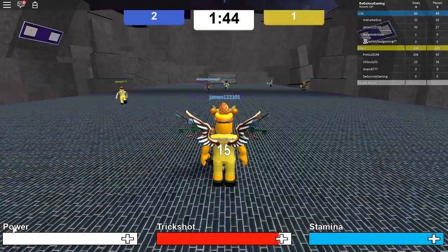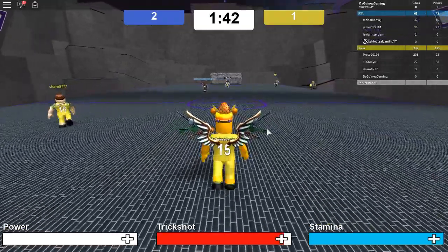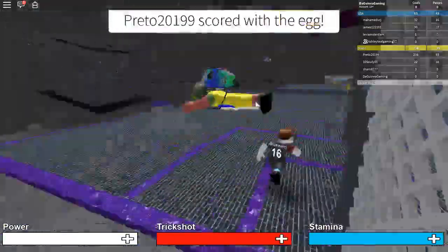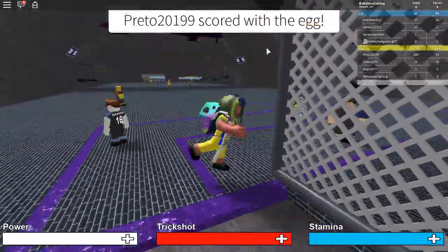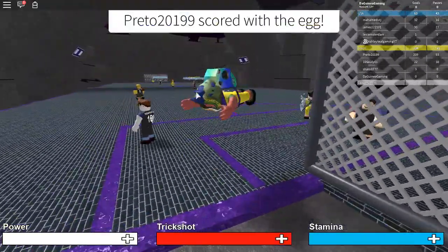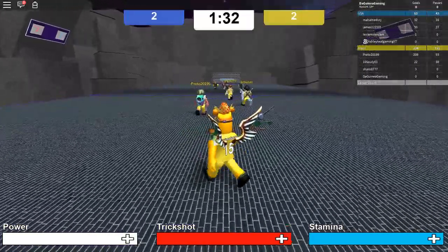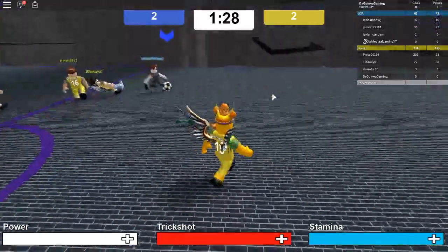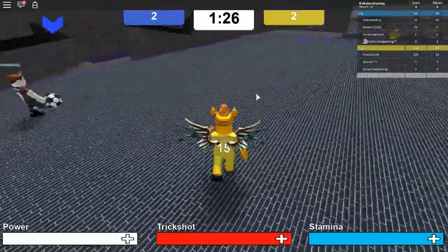Hello, and in this video I'll be showing you how to get the Huevo Ball egg in Kickoff. You want to get to the Kickoff game, and basically every time you score a goal the egg will be released. You need to score a goal with the egg, so you score a normal goal with a normal football, which is right here, and then once someone scores a goal the egg will drop.